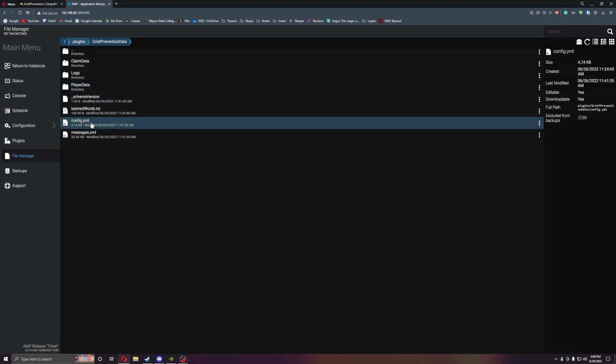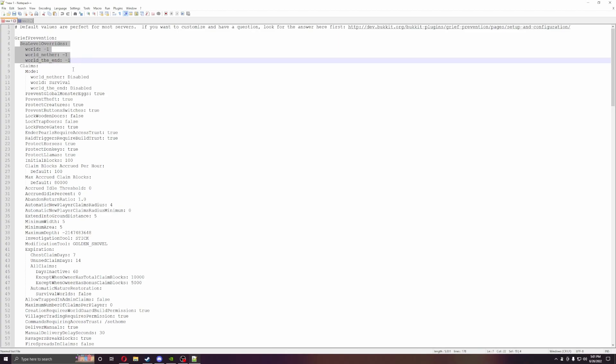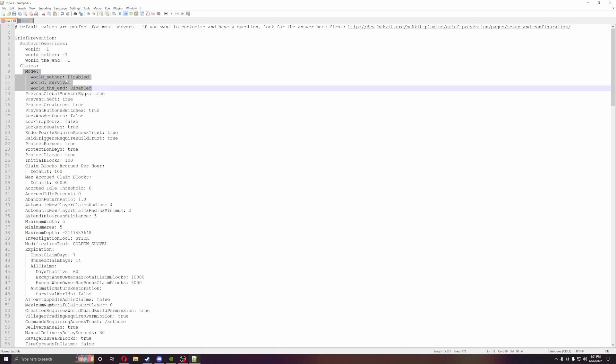Let me open this up. This is the config folder — this will cover pretty much all you need to do with the server, and then we have the text folder. You can determine if you want claims to go below sea level, so if people are building underground they can protect their bases. You can also change whether the nether or the end can be activated and protected as well.